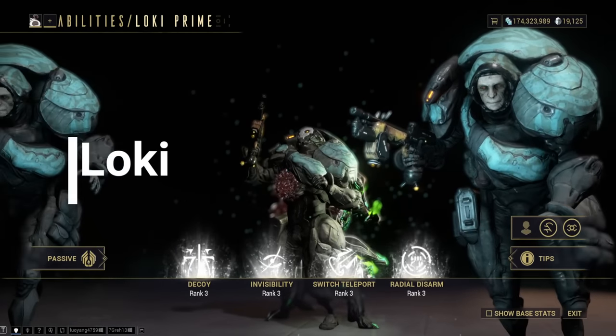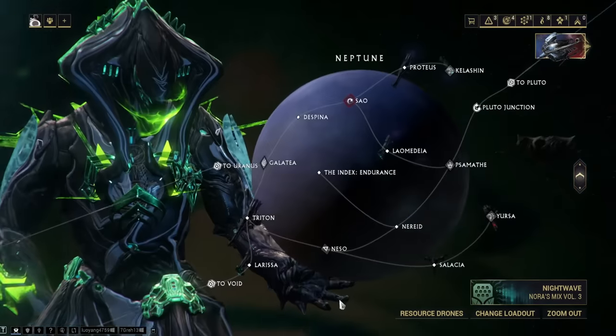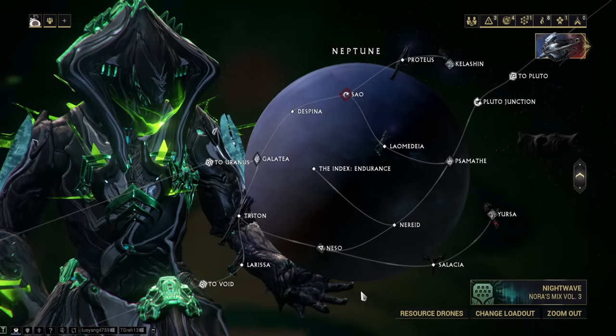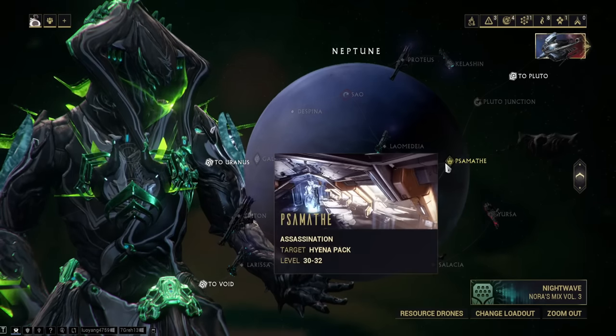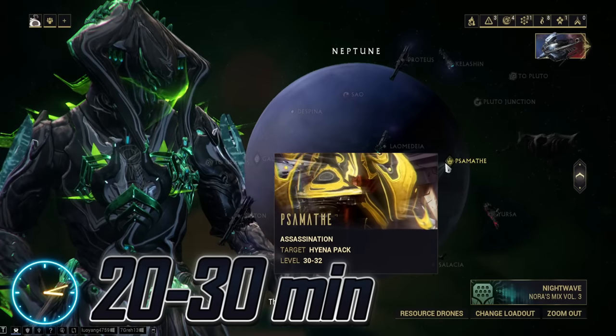Loki. The main blueprint is acquired through the market, and the parts drop from the Hyena Pack on Psamathe on Neptune. This will take about 20 to 30 minutes to farm.